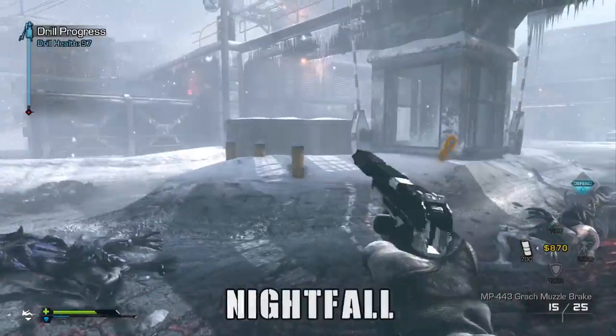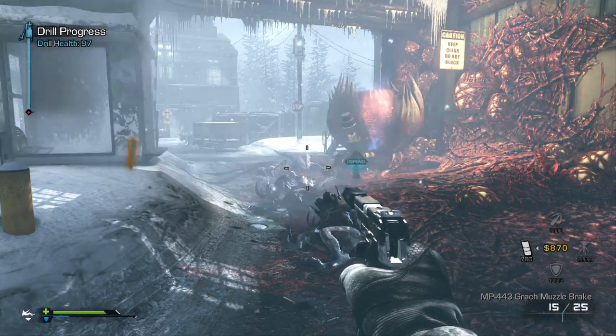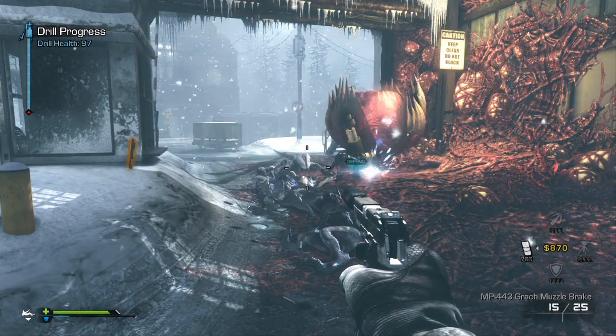You go into Nightfall, which is the new Extinction Mode — very excited about this. All you got to do is plant a drill and destroy a hive. This is literally the first one; you will do it within the first minute or two.